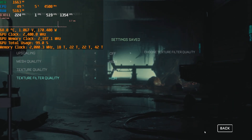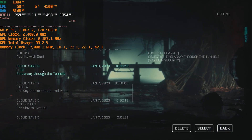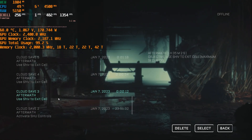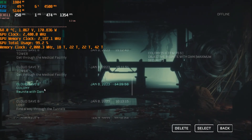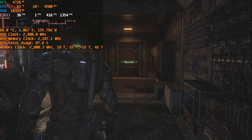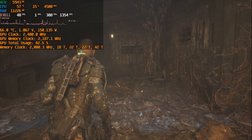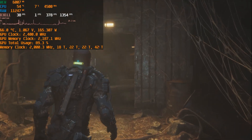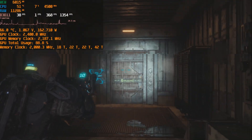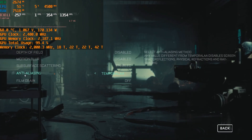I set everything to max and first tried without upscaling. The performance was not that good — without temporal upscaling, the FPS in DirectX 11 was really bad. We have around 30–40 frames with crazy stuttering. GPU usage keeps bouncing up and down between 60, 70, 80, and 90 percent. For 1080p DirectX 11, it's not a good way to play because everything is so laggy.